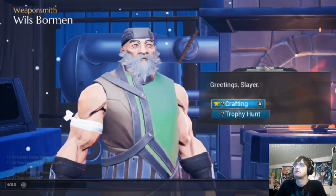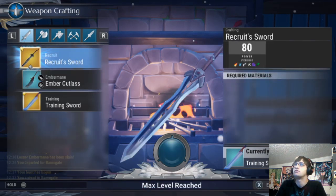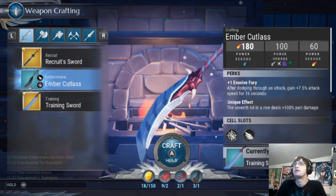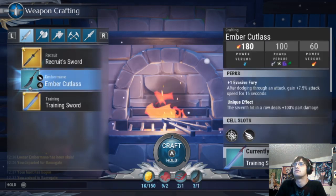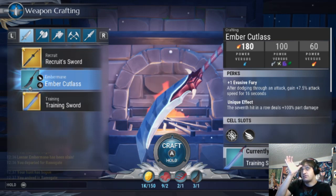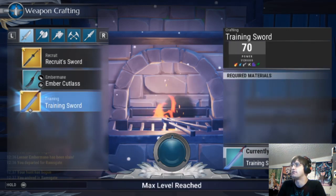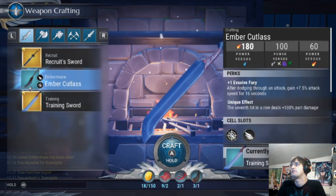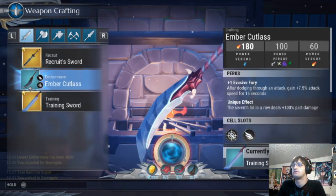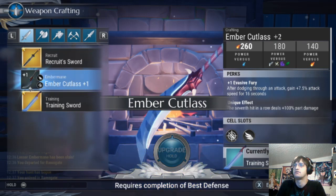Always good to see you friend — you have a funny voice! Let's see — oh, that has way more damage on it! Heck yeah! Compared to what I already have. After dodging through an attack, gain 7% photo attack speed for 16 seconds — and my current weapon doesn't have anything. It'd be a poor choice not to go for that. I want that one — yes! Can I upgrade it? Awesome!